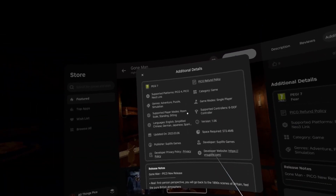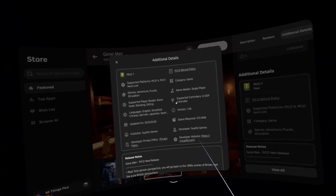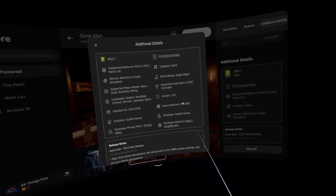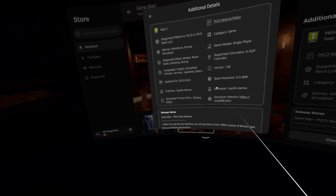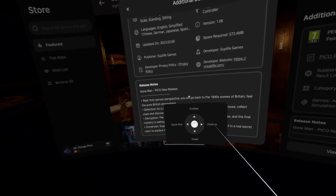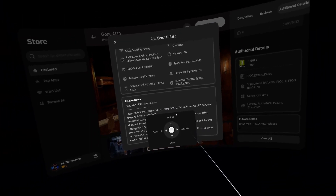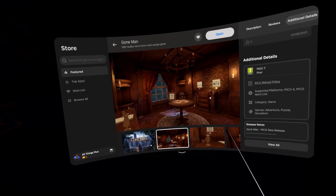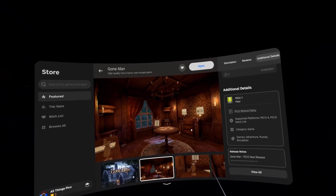Let's check the initial details. The game is in adventure, puzzle, and simulation genres. We have version 1.06 from the 6th of March, space required is almost 600 megabytes. Developer is, as I said, Suplife Games. The game is priced at 10 bucks and it was released just a few days ago. So without further ado, let's just open the game.